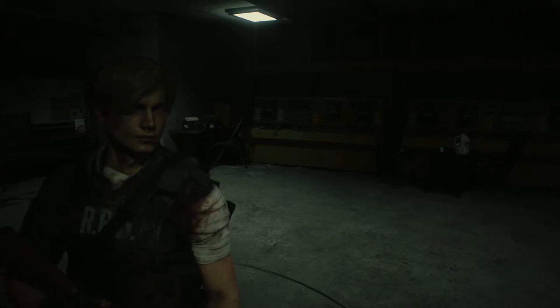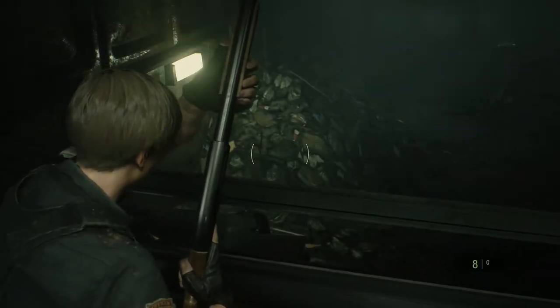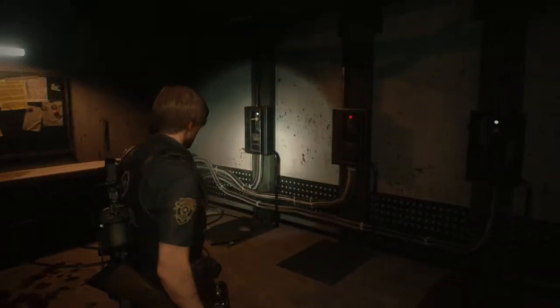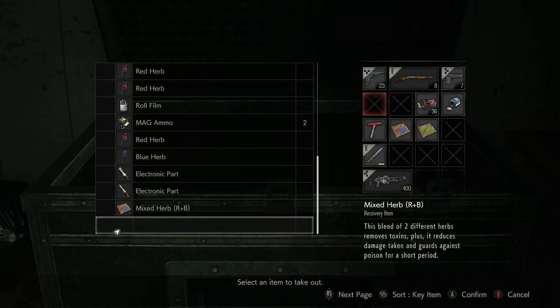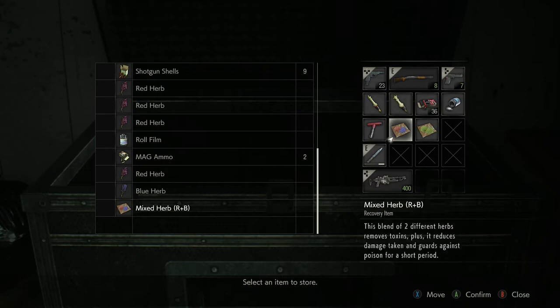Alright hey guys and welcome to part 10 of my Resident Evil 2 walkthrough. Today we're going to be saving Ada, who is down here somewhere — there she is, I think maybe. What we need to do is solve this puzzle which requires us to put some plugs in the right place. I have the plugs in my box — no jokes please, come on, let's be adults. I need to place my electronic parts.